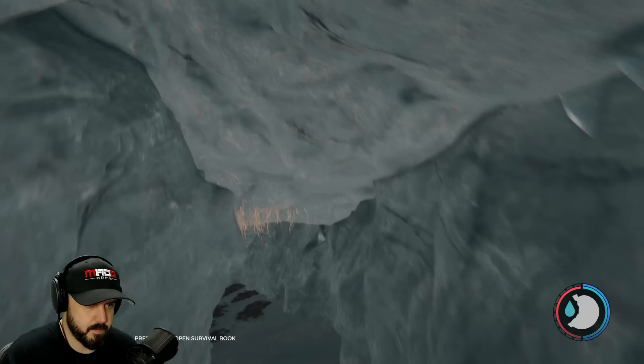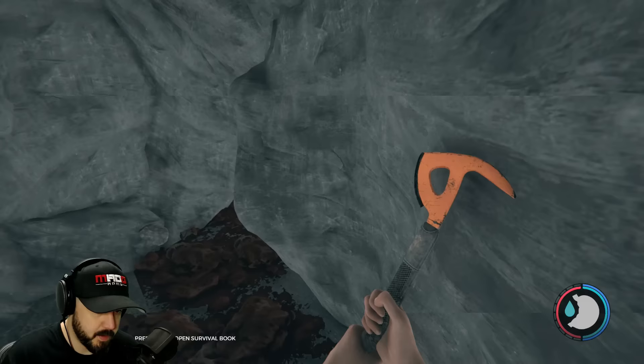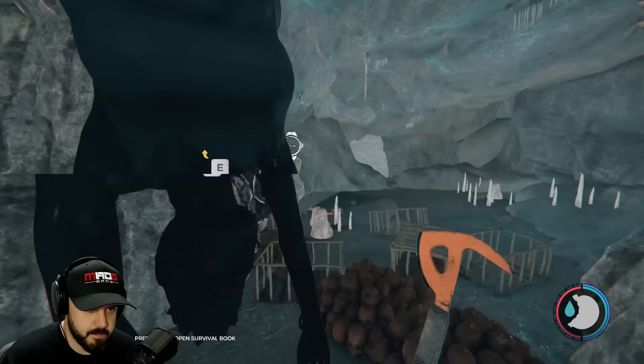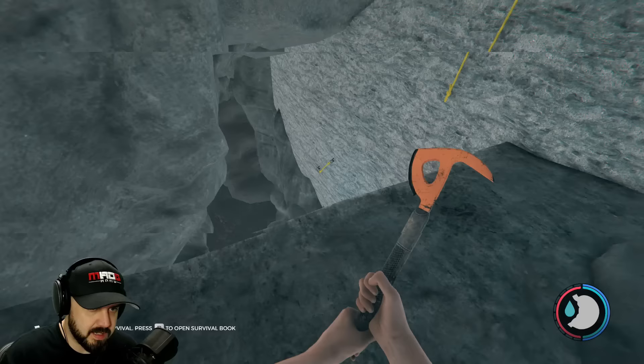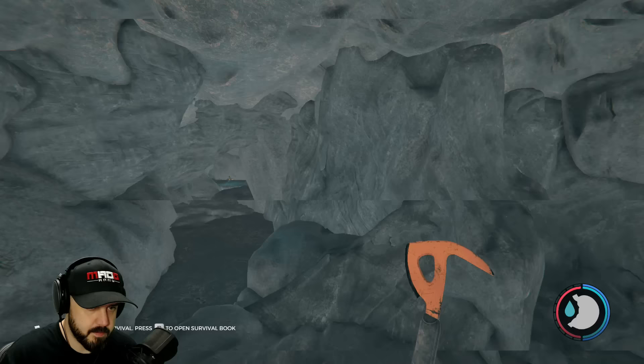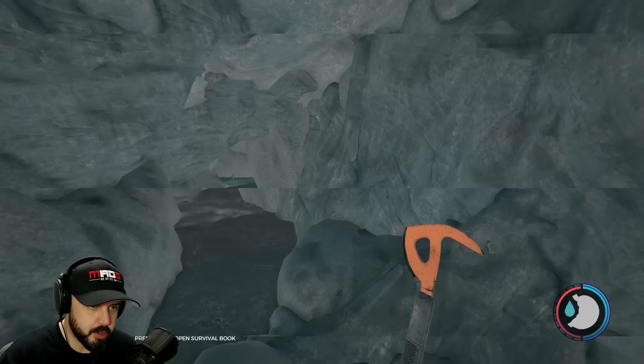I've brightened the cave so it's easier for you to navigate. You just want to walk straight all the way down until you come to an opening. You can see some hanging bodies right here. What you want to do is you can either climb down or jump down. I'm pretty sure you're going to need the climbing axe to get back out. Let's go ahead and jump down. Continue straight — you're going to come to a little crossroads. You can either go right or left; we're going to continue to go left.